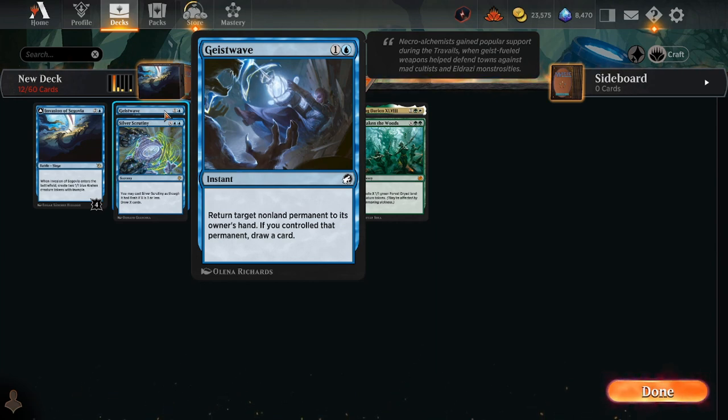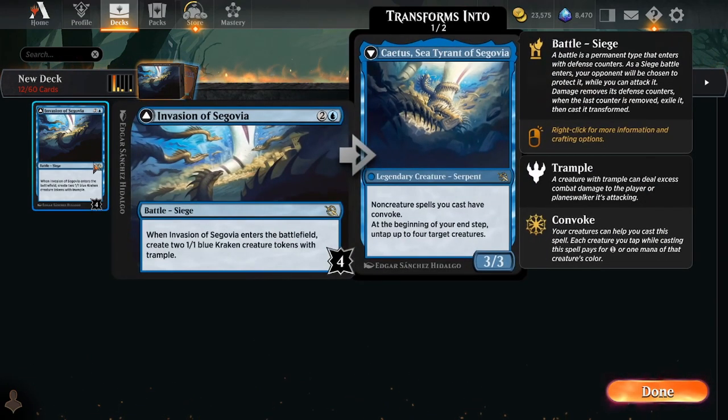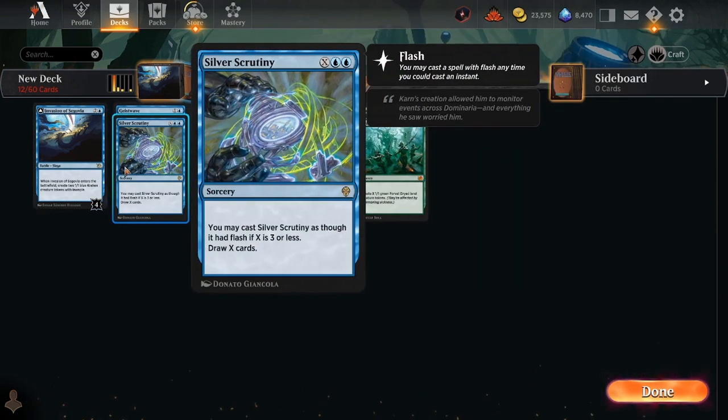I have videos on an archetype I call 'draw to win' that often looks very similar to combo, or sometimes similar to midrange. I think there are these common properties between decks that have an insane amount of card draw. When you get enough card draw, the whole concept of card advantage doesn't make any sense anymore. This is sort of heading in that direction with Cadus and Silver Scrutiny.